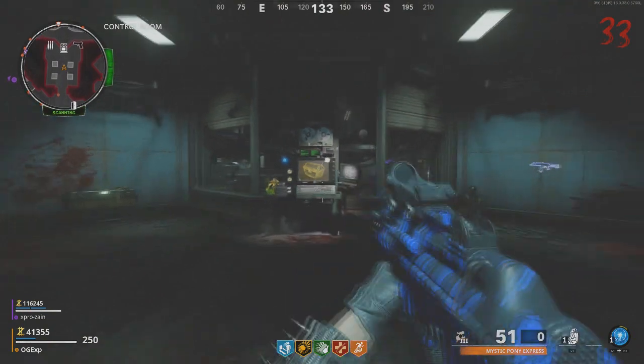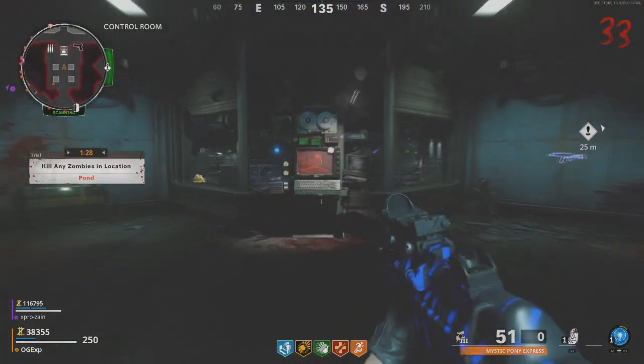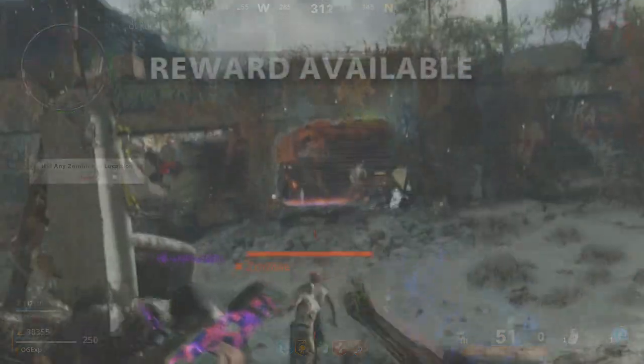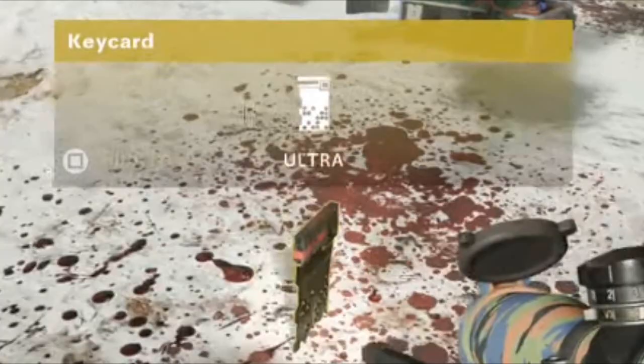This next set is through the challenges — it's going to be completely random and much easier on earlier rounds. There are about three or four intel pieces you can get through the challenges, so just go through all the challenges and pick them up.